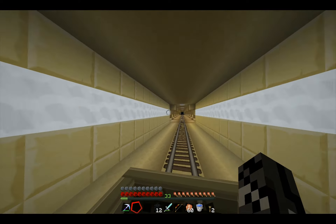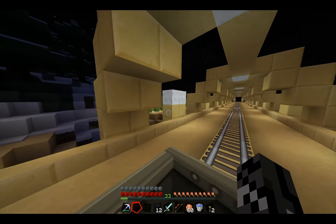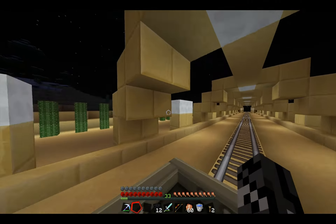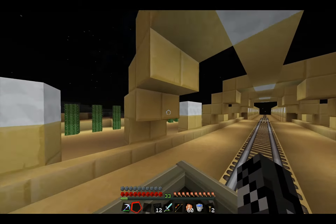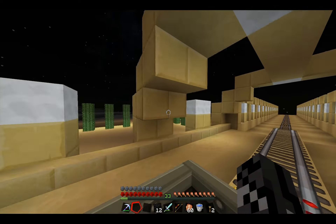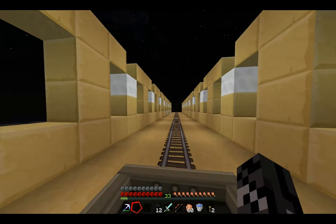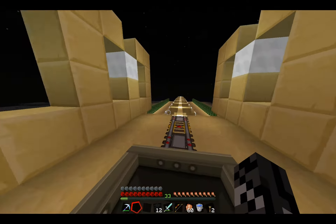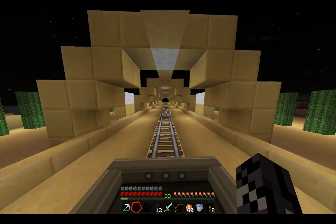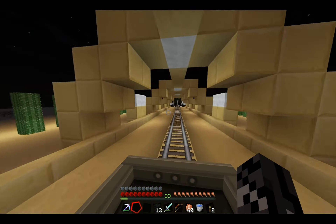I would say 95% of all this sandstone came out of one of the desert temples — about maybe 200 meters out that way, something at the edge of the desert. I took it all apart, every single piece of sandstone I could get, and turned it into this structure here — this freeway or whatever.